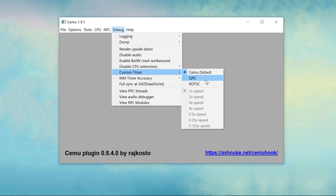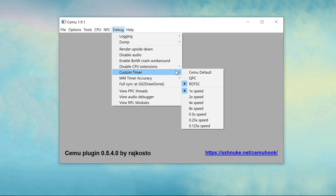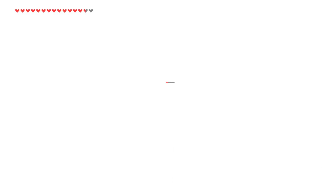Below these two options you'll see selectable speeds. However, Raiko doesn't recommend changing them — they are just there for fun. So leave it at one in most cases.